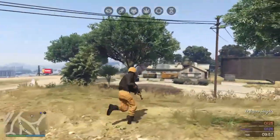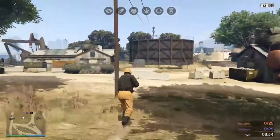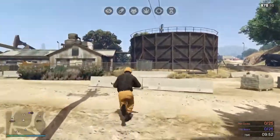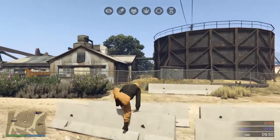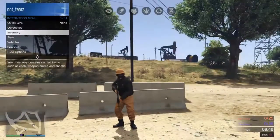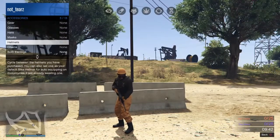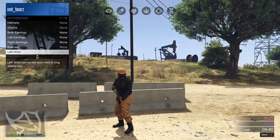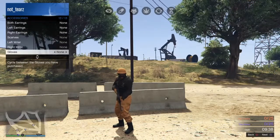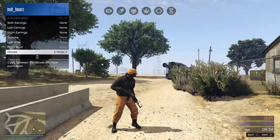As you can see, the host will have the orange joggers. The friend who joined will walk around for a couple seconds, then you're going to want to go to the Interaction Menu, go to Style, then Accessories, and just change the gloves — go back and forth until you see the gloves you want.